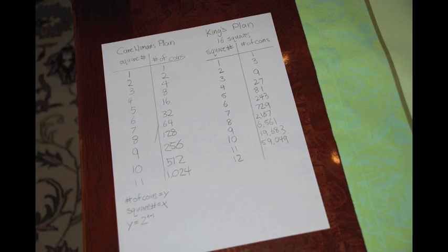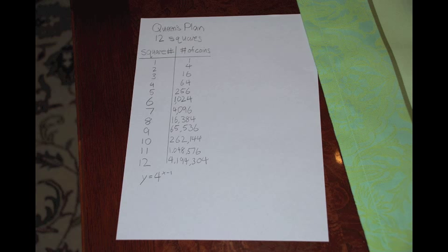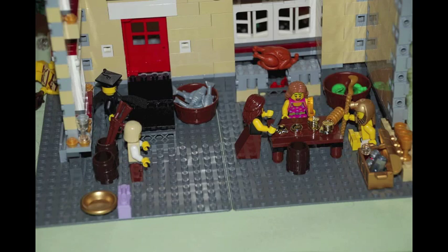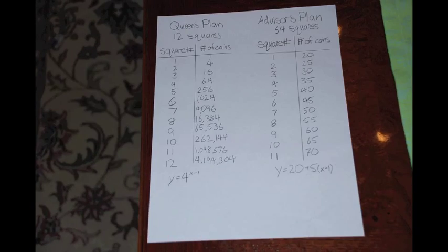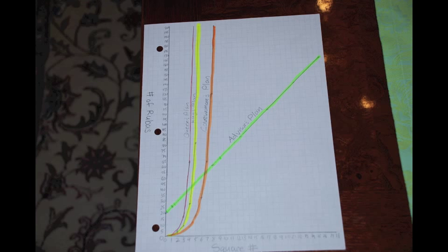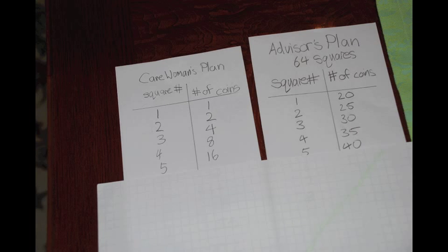The king proposed a different plan: "There will only be 16 squares, and the formula shall be y equals 3 to the power of x minus 1, since the coins triple each time." Another countered: "No, this plan is better — 12 squares, coins quadruple each time, formula is y equals 4 to the power of x minus 1." The royal advisor suggested: "There will be 64 squares, and the formula will be y equals 20 plus 5 times x minus 1. This plan is the best compared to the other plans. This is what we shall show her to persuade her."